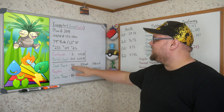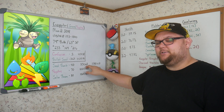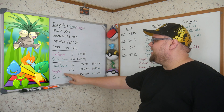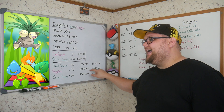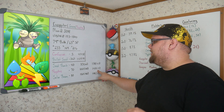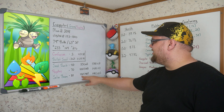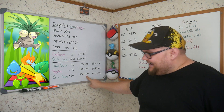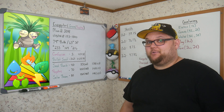Seed Bomb costs 40 energy for 55 damage — 1.38 damage per energy — bumped up to 66 with STAB for a 1.65 ratio. Psychic costs 70 energy for 100 damage — 1.43 damage per energy — bumped to 120 with STAB for a 1.71 ratio. Solar Beam costs 80 energy for 150 damage — 1.88 — bumped up to a full 180 with STAB for a mind-boggling 2.25 damage per energy ratio. It's definitely the most efficient move, but unfortunately also the slowest.